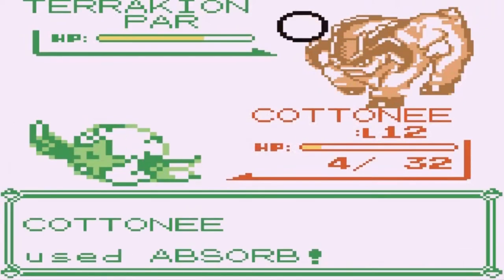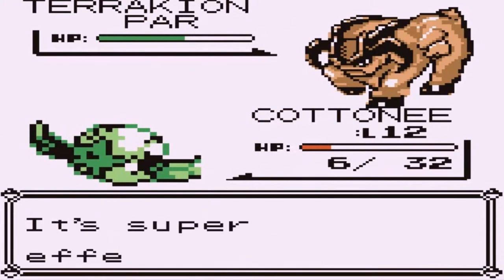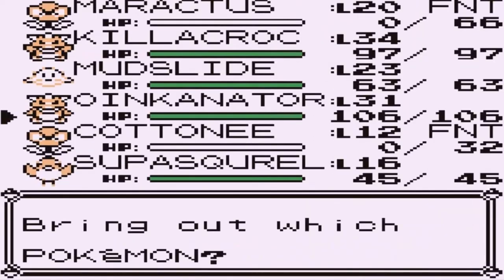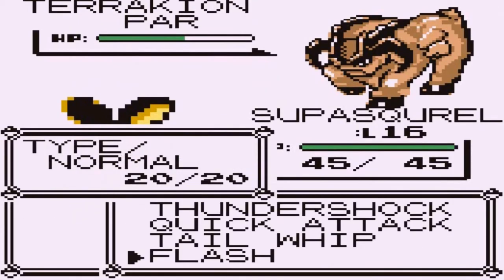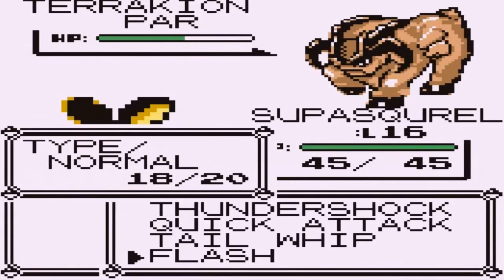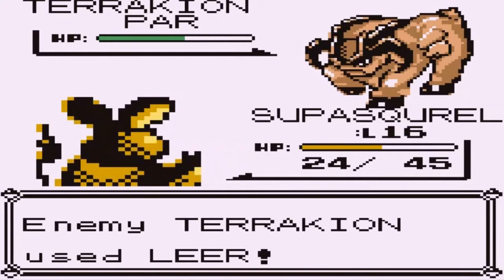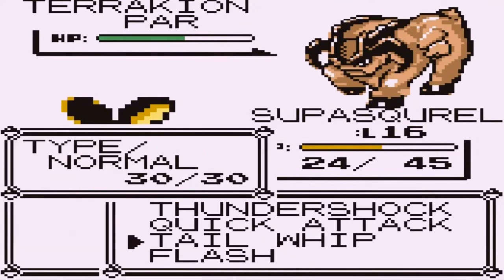Let's go with Absorb — it's not a lot but it's helping me out. There's the Double Kick. This Pokémon is a strong one. Let's go with Super Squirrel now — no type advantage, but we have Flash. Let's blind this guy. There we go — four times now. It's completely blind, can't hit me anymore. Let's go straight for a Quick Attack.